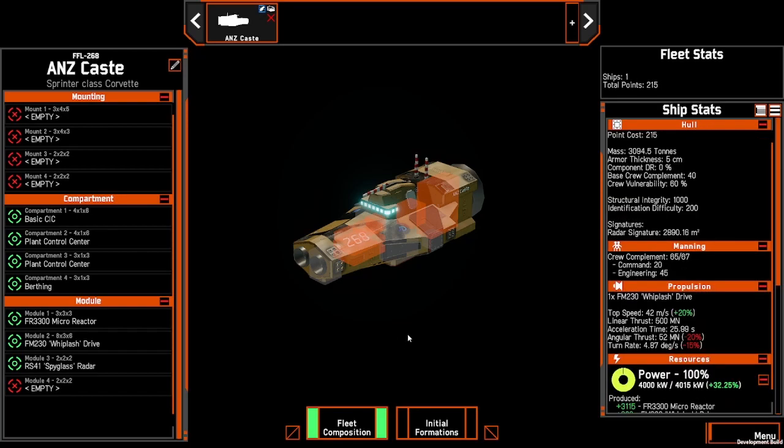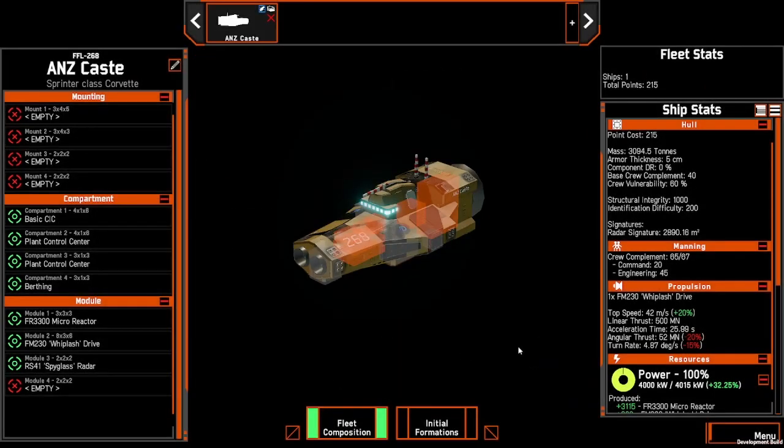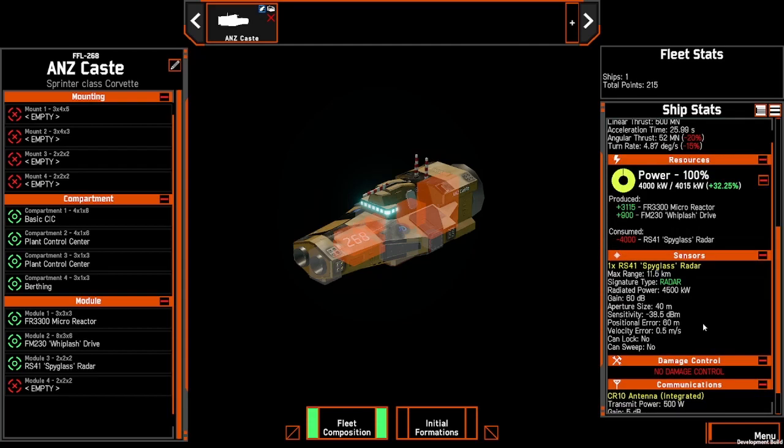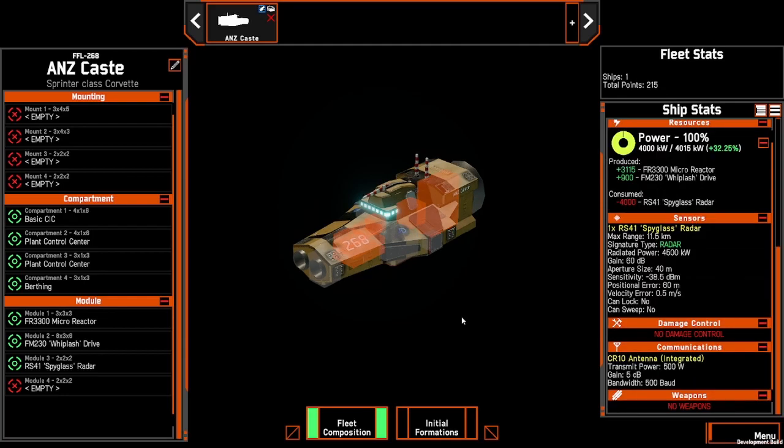Some strengths of the ship: it's fast at 42 meters per second. The whiplash will increase flank damage probability by 25%, so my recommendation is not to use flank speed for the majority of the game — instead rely on top speed, and only use flank speed in absolute emergencies and only for very short periods of time. As stated by the Spyglass's effect, it's going to be our longest spotting component. Whilst we'll be able to see tracks, we can use other ships in our fleet to provide the lock. And at only 215 points, this ship can be accommodated in most fleets.